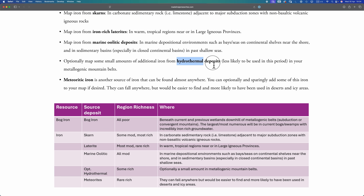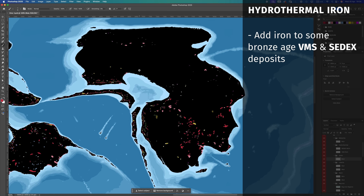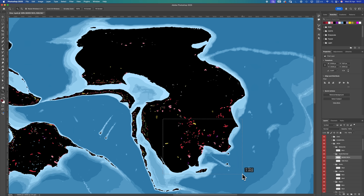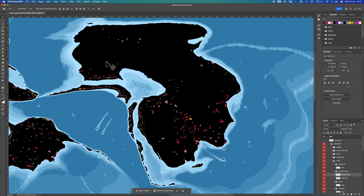Penultimate iron: iron from hydrothermal deposits. This is an optional step, but look — iron is everywhere, the more the merrier. I'm going to take the VMS and SEDEX deposits mapped in the previous bronze age video and upgrade a few of those sparingly to be iron-bearing. In both cases — VMS and SEDEX — these will be rich deposits. Hydrothermal iron done; hardly any difference, but it makes my soul happy.